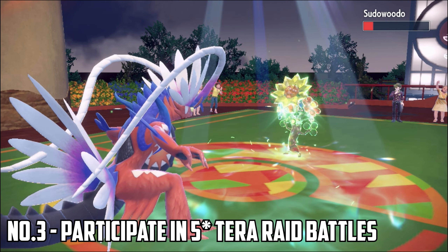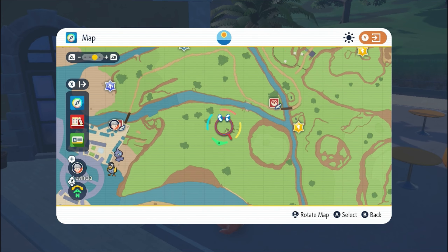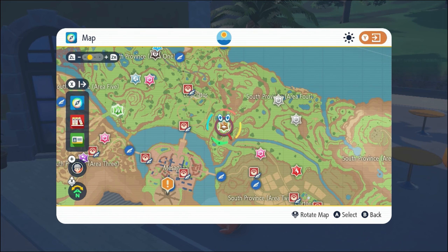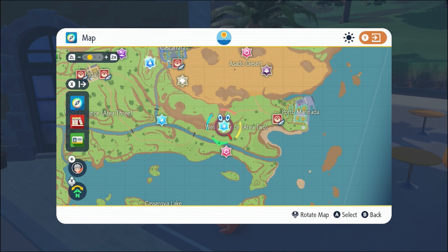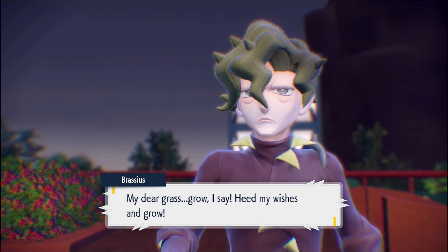To identify the six-star Tera Raids, open your map and look for the crystal icons that have a special glowing outline around them — you can see an example of that glow in this video. Those glowing ones are the six-star raids. Now that you've unlocked them, be aware they are not easy, and I will do further guides on how to solo five-star and six-star raids in future videos.